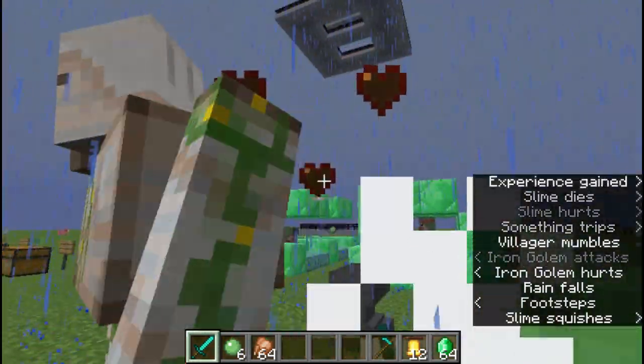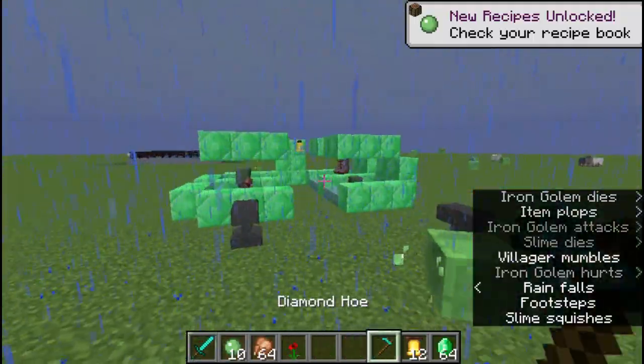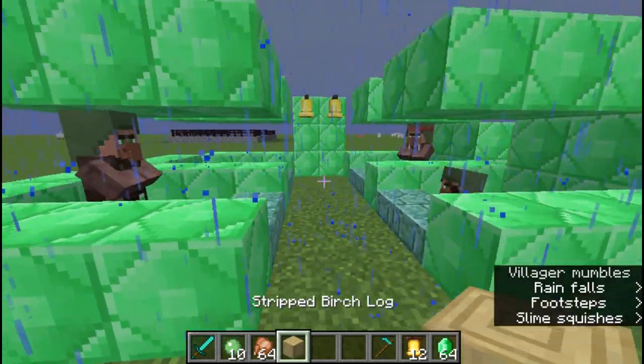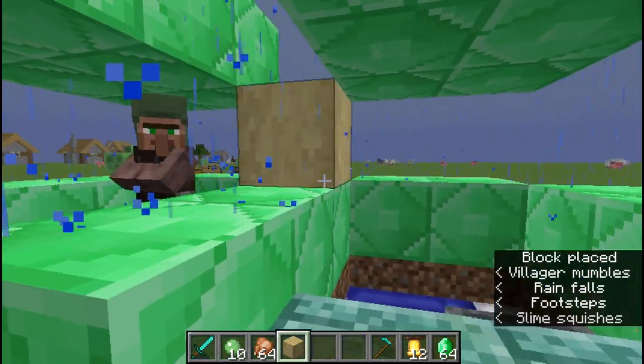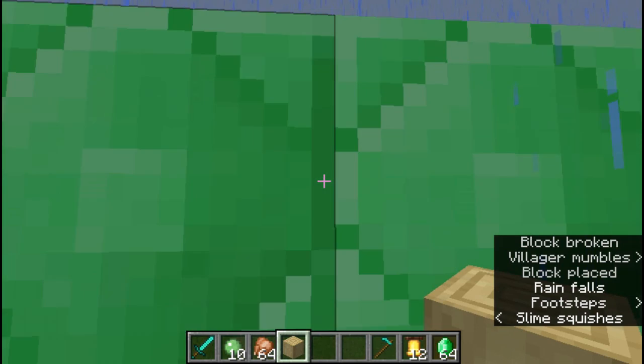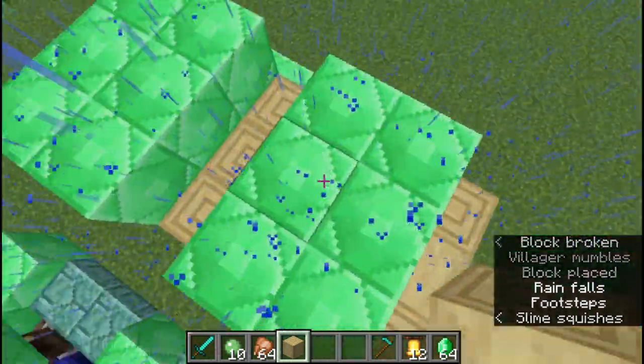The problem with this is that you want to kind of hide your zombie villager away from the other villagers, because they will spawn an iron golem which will kill him. So what you want to be doing is obviously blocking this area off.